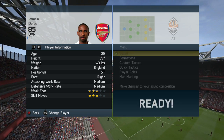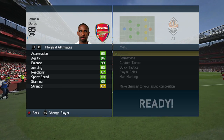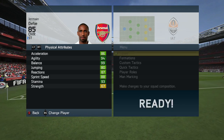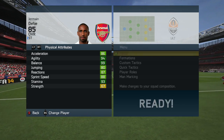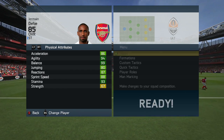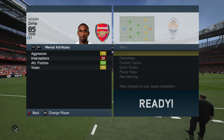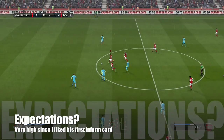He can only play as a striker. Short at 5 foot 7 and weighing 143 pounds, he is lightweight. His 67 strength isn't great but it's an improvement. Acceleration and sprint speed are both in the upper 80s, balance 99, agility 94. That's where he stands out — his physical attributes apart from strength — and he's got 83 attacking positioning as well.